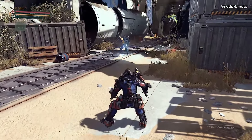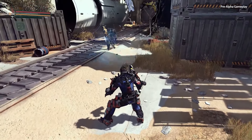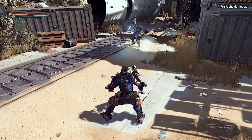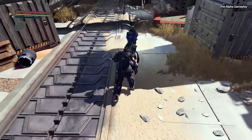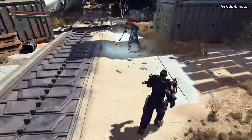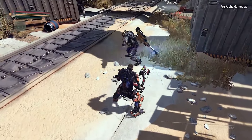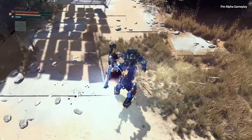In The Surge, attacks are not light or heavy attacks, but rather horizontal and vertical attacks. That's because the swing direction of your attacks actually matters. You can target specific body parts. So directing attacks towards unarmored or vulnerable areas deals increased damage and is more likely to stagger your opponent. It really pays to observe your enemies and pick out their weak points when you're going in for the kill.